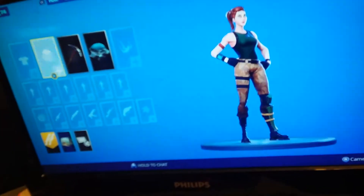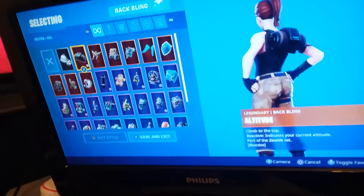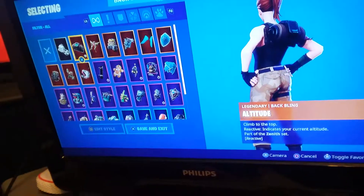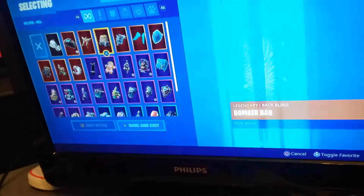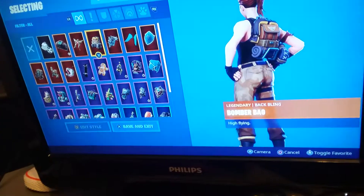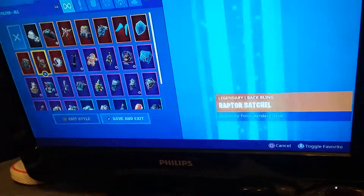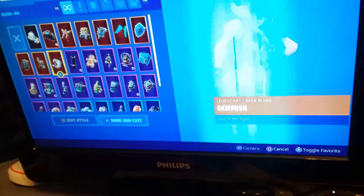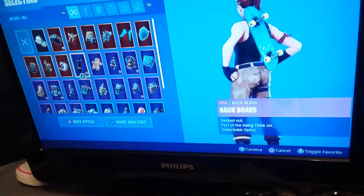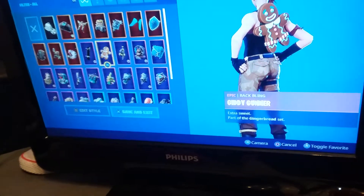Now I'll be showing you my back bling. I really don't know how I got some of this — I kind of forgot. Atmosphere, Bomber Bag, Frozen Iron — yeah, Frozen Legend stuff — Pursuit, Raptor, Skirmish, Bagward, and Giddy Gunner or something.